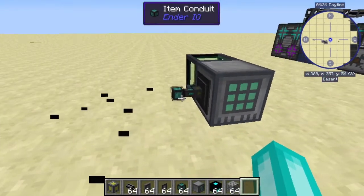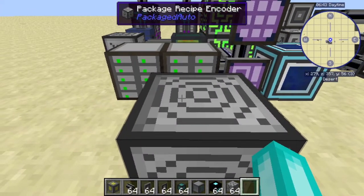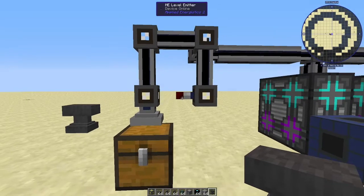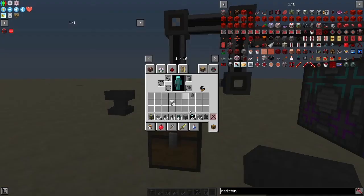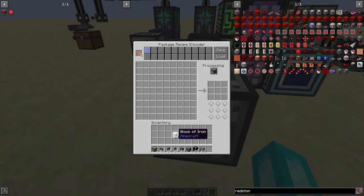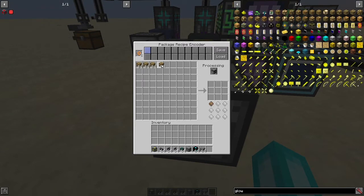The first method: instead of using fancy package methods by themselves, we can combine it with the old school method of a token. We grab a piece of paper and set it up to craft that. We've got a chest set up here with an Import Bus that has a redstone card on it, active with a signal. There's a level emitter next to it with a crafting card in it and a random item — I used one of these because it was there — and I've named it 'Glowstone' in that anvil. I'm going to put it into this chest, then go over to the Package Recipe Encoder. Let's use Glowstone as the example since that's the troublemaker. We put it in all of these slots like this.